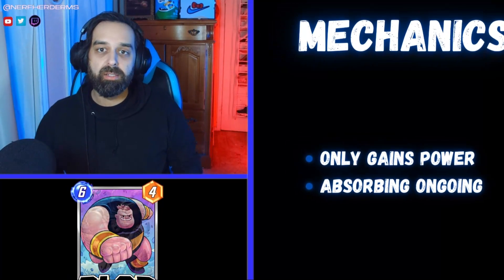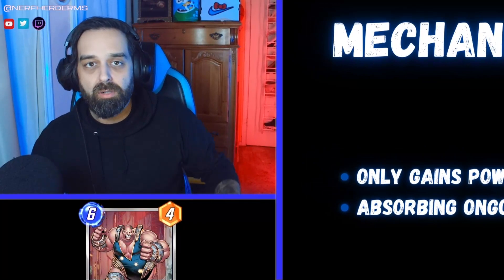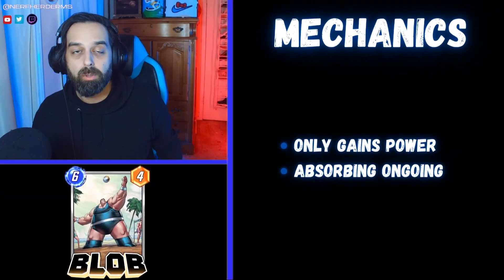There are some counters and different interactions, but they're all very obvious — like Cosmo: it stops his on-reveal, therefore stops Blob from becoming bigger than a four-power card. If you can think of any weird interactions or mechanics that Blob presents that I couldn't think of — because I think this is a super straightforward card — leave them in the comment section below.